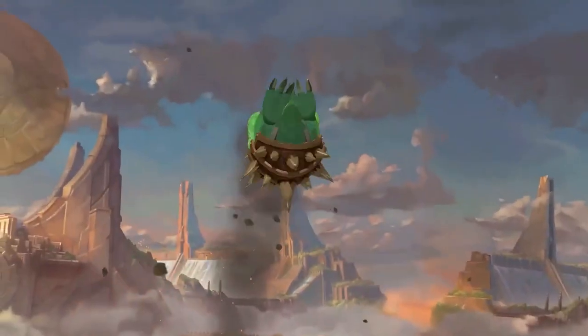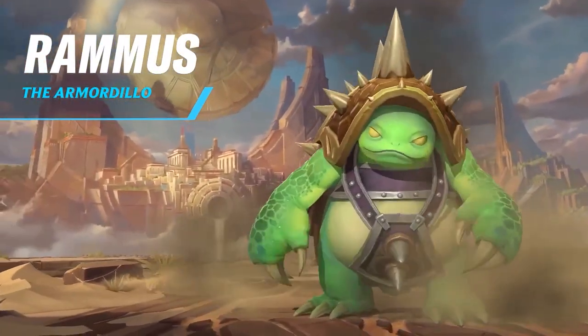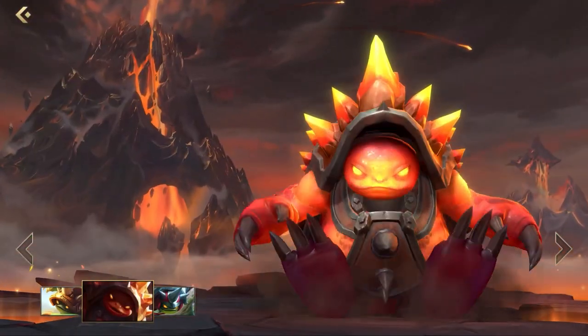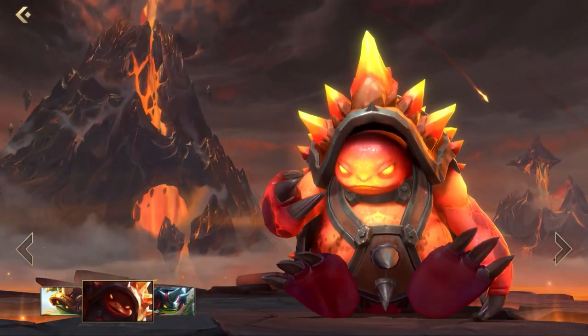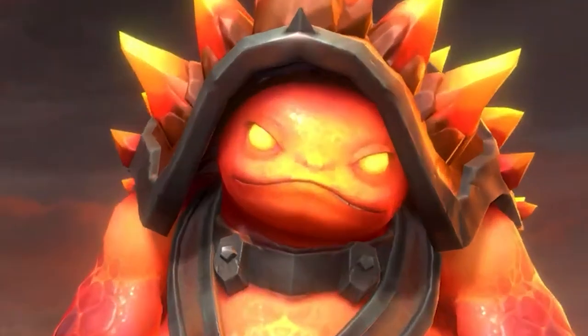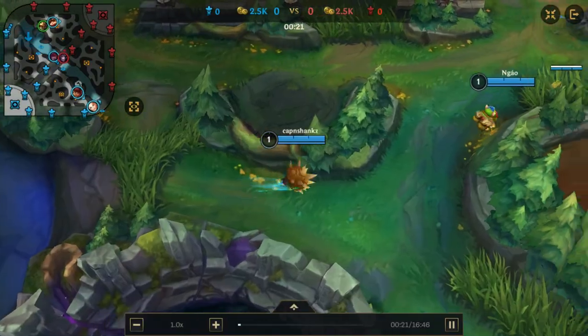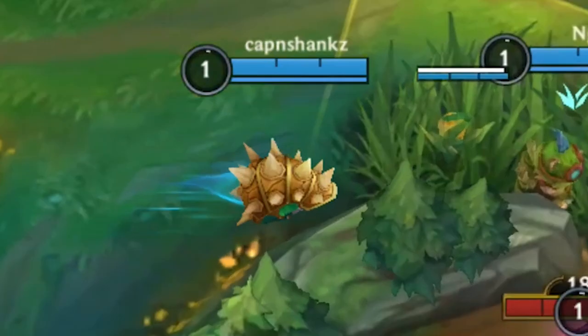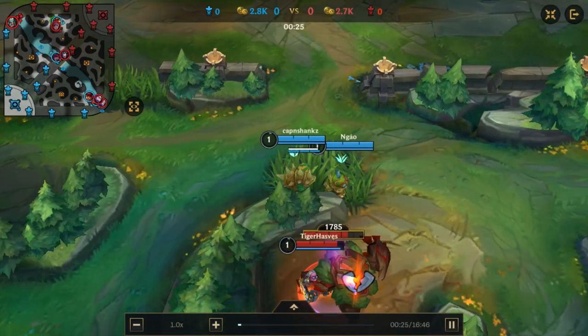Rammus the Armordillo, idolized by many, dismissed by some, mystifying to all — the curious being Rammus is an enigma. You're right, just look at his face, no doubt he is an enigma. Anyways, his role is the tank, obviously because of the spiked shell on his back, and he is commonly played in the jungle.